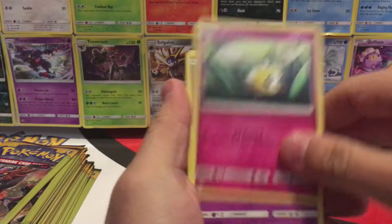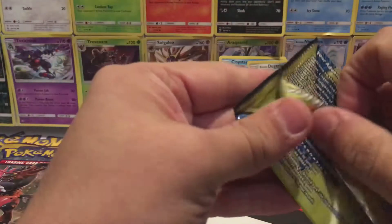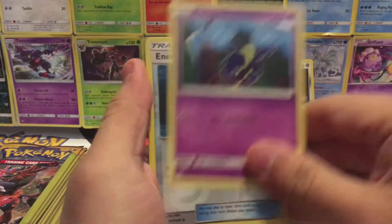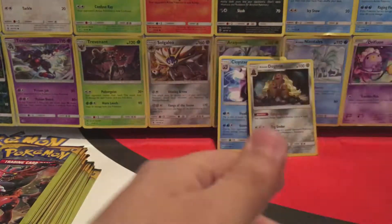We have a Cutie Fly, Drowsy, and an Araquanid. Cosmog, Reverse Holo Energy Switch, and a Passimian.